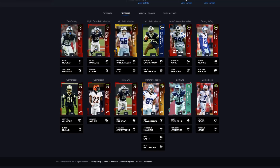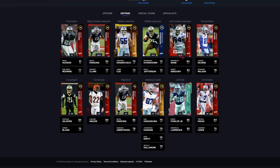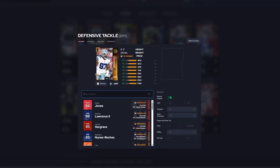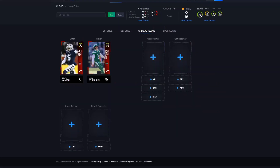Lathan Vander Esch: 76 speed, 81 acceleration, 78 block shedding, 71 power move — he's only 79 overall so you can't expect much, but that 58 zone is rough. Let's check Dorance Armstrong — I accidentally deleted him. And this offensive tackle — I can't even pronounce his last name — has 73 speed, 72 acceleration, 79 strength, 76 play recognition, 78 block shedding, 72 power move, and 63 finesse move. Now for special teams — at least we got an elite punter and kicker.